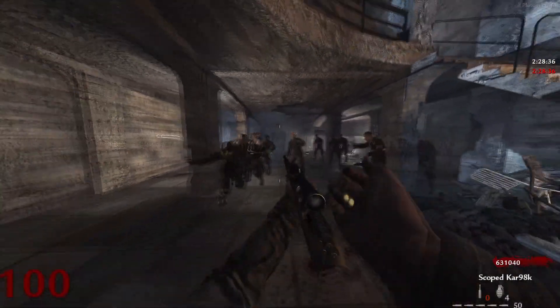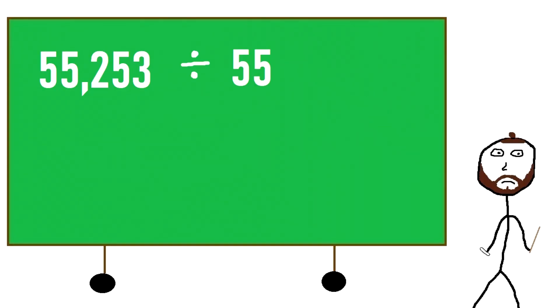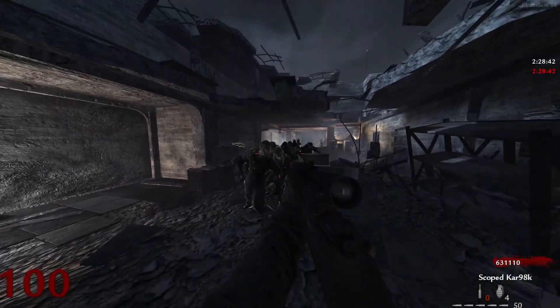A single fully loaded scoped Kar98k contains 55 bullets. So dividing 55,253 by 55 gives us the answer of 1,004.6, which we round up to 1,005. This means you would need to fire 1,005 scoped Kar98k's to kill a single zombie at round 100.